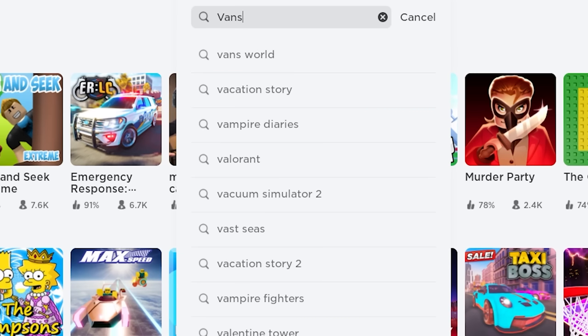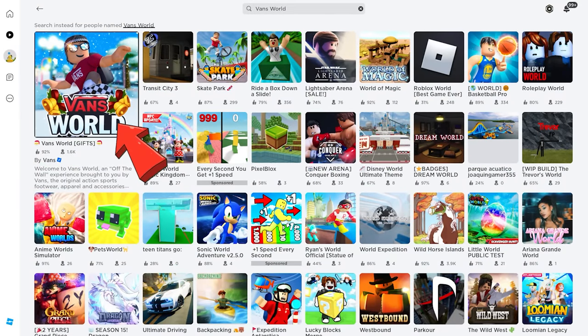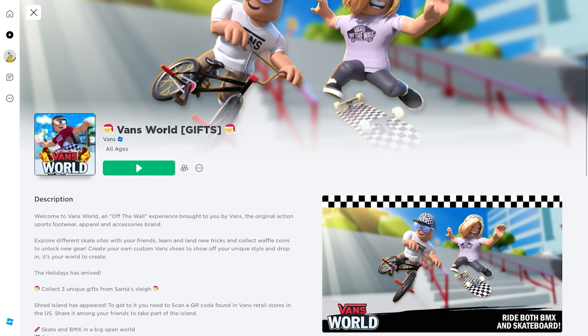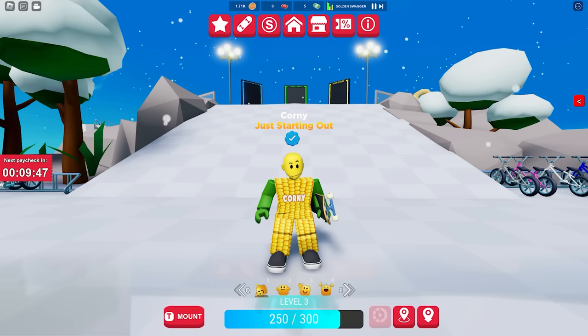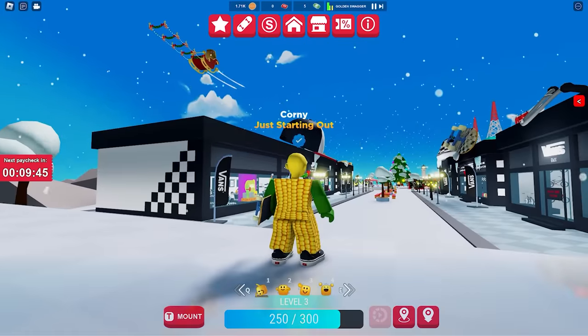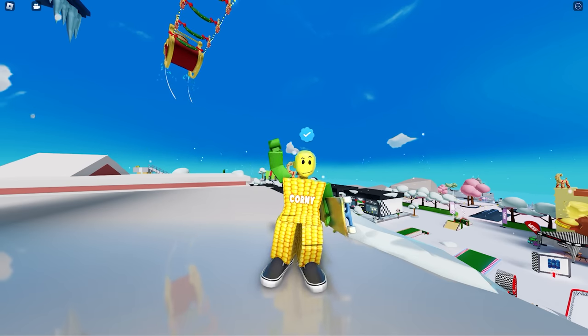Search and join the game called Vans World by Vans. This game has a new UGC item event for this Christmas season. There are three new items that you can get in this game, and all you need to do is wait for Santa to drop the items.